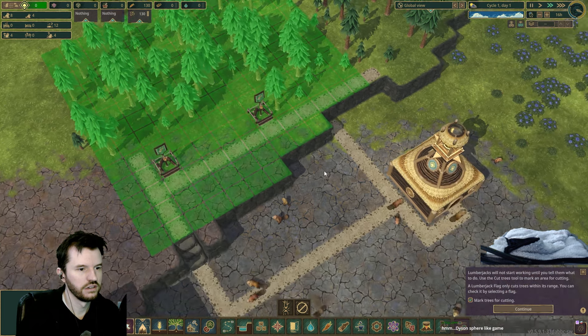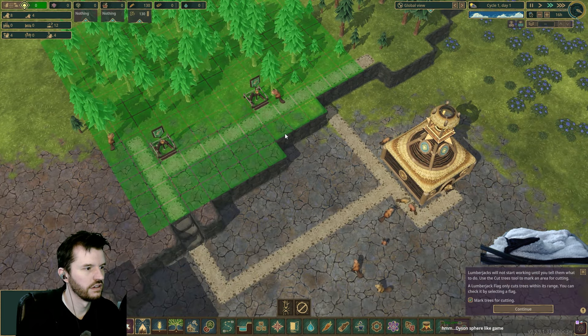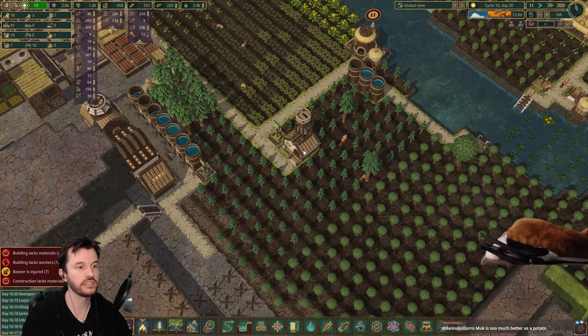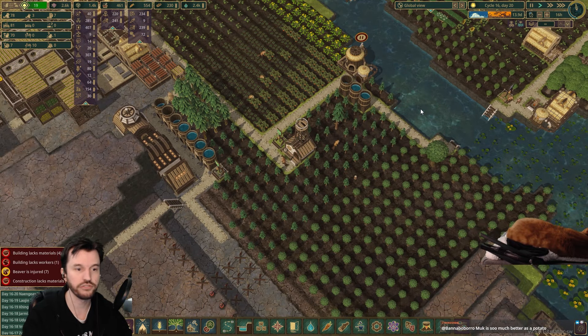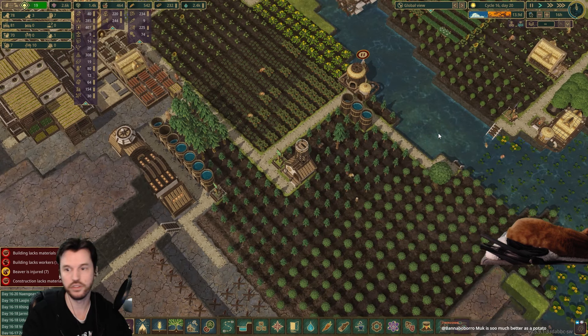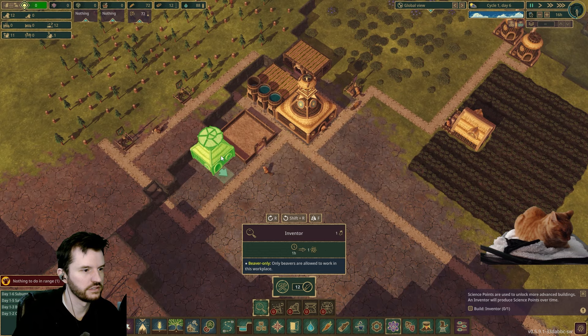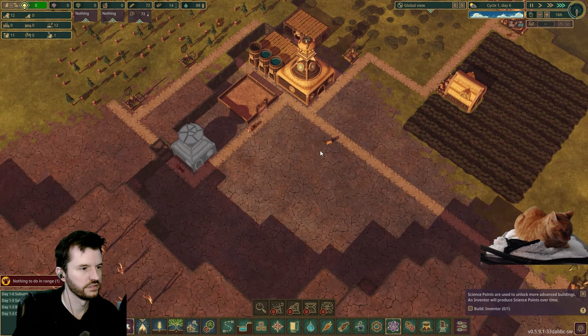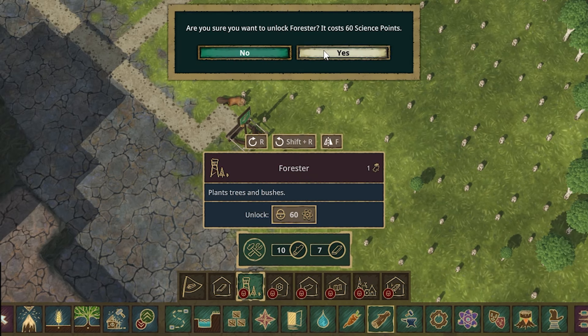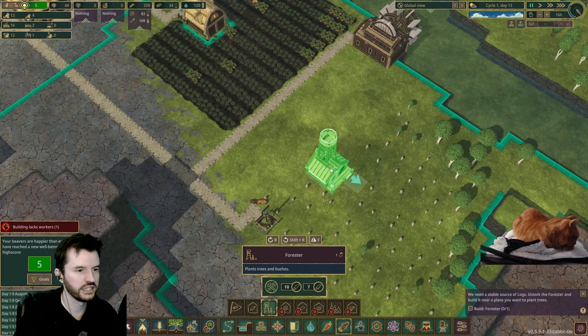However, you can run out of trees. If you leave a few trees, more will grow naturally until there's just a whole forest. But once you eventually tech up to the forester building, you can plant large areas full of trees and just have a lot of lumber coming in all the time. Beyond that, you'll start getting science points by making inventors that will chug away getting you science points. You can spend those points to unlock new buildings you don't have yet.